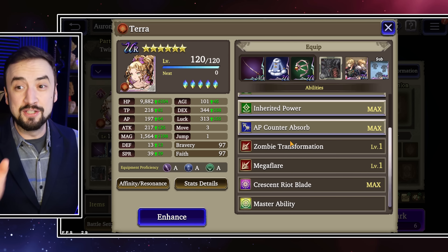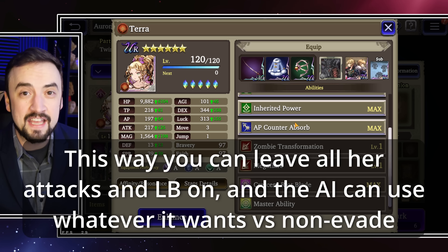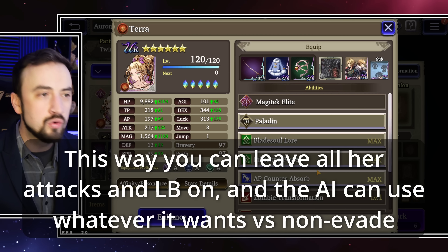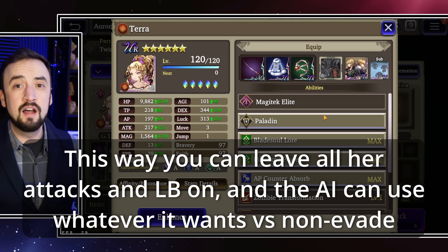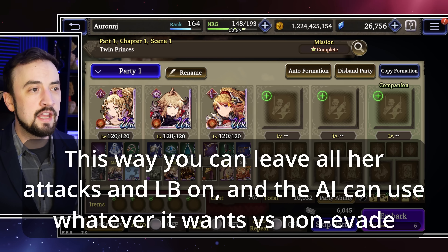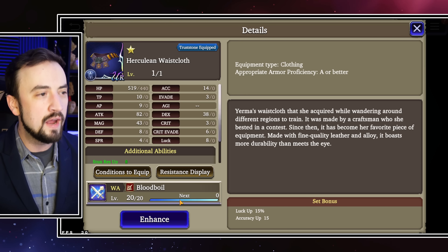When you're building Terra, she has no luck, basically — she has no accuracy. Embrace that. Don't give her more than you must, and just let her use her 100% hit move. It's a 200% modifier, it's AoE, it's so good. So let her be low accuracy. Don't try to build her up with that. It's dumb.